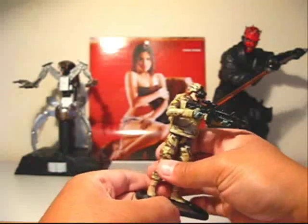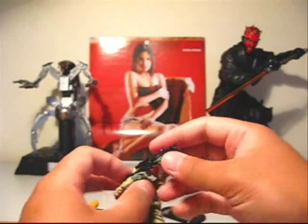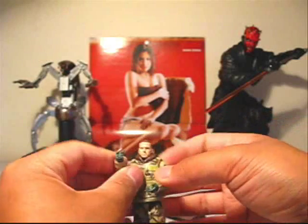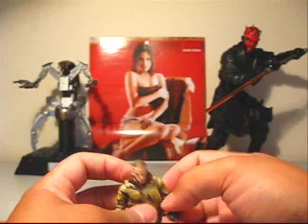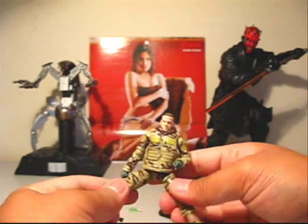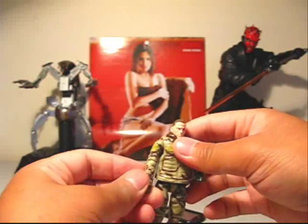And of course you've got the figure stand, which is very functional. As for articulation, it's got all the standard stuff you'd expect on a G.I. Joe figure — each one has the same amount of standard articulation: ball neck, shoulders, elbows, wrists, mid-torso, hips, double knee joints, which is really cool, and ankle. All the same standard stuff, which is really good articulation.